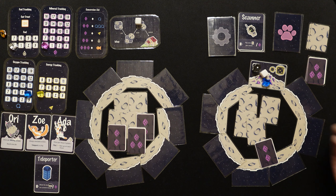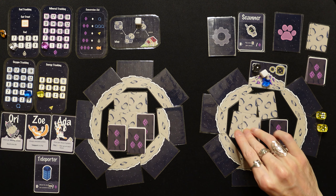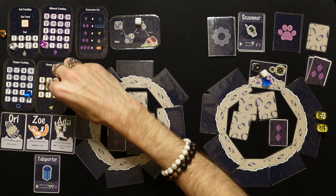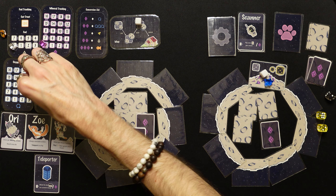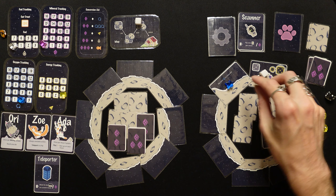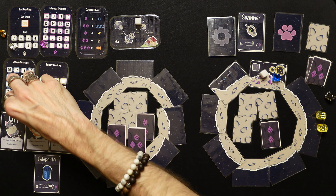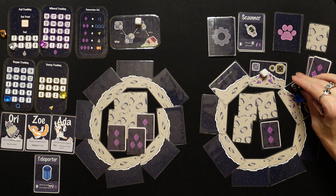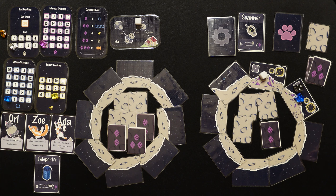Need fives or sixes — 33% chance — no. Spend our last energy — yes, a six! We grab three more minerals, spend them for energy again. We mined it out. We use Zoe to teleport back to the ship, then spend our last two oxygen to move to another mining location — this might be the end of the run.